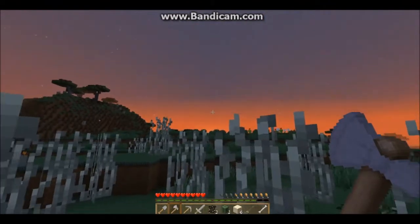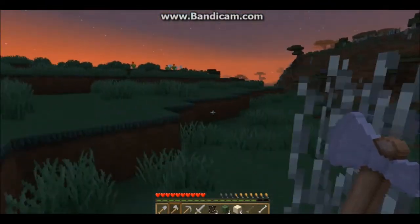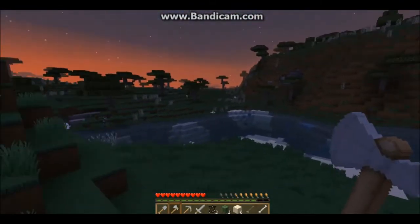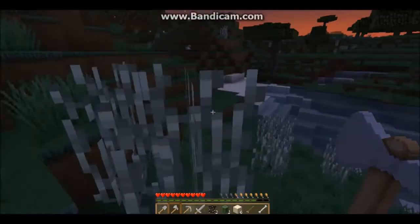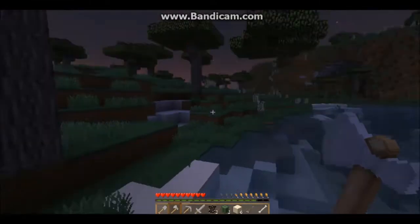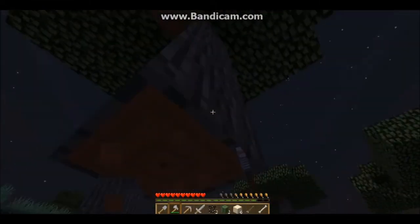So I found some lava in the distance there — we might use it to make some obsidian, maybe go to the nether in later episodes. So where did Peter go? We should probably just gather around some materials for the house, and I don't know how the house should look, but we will find out.